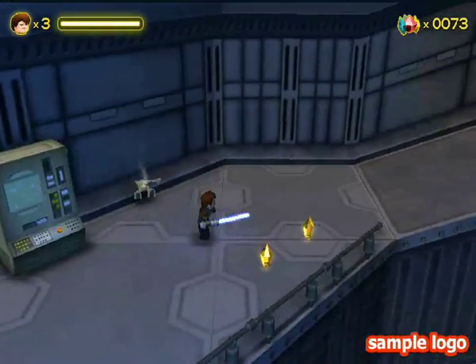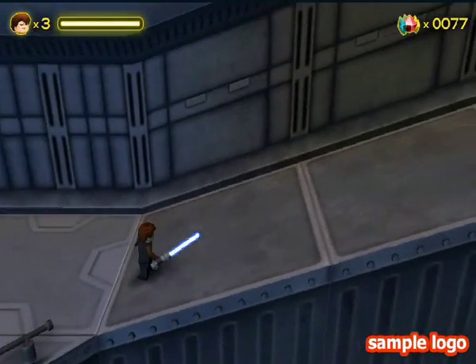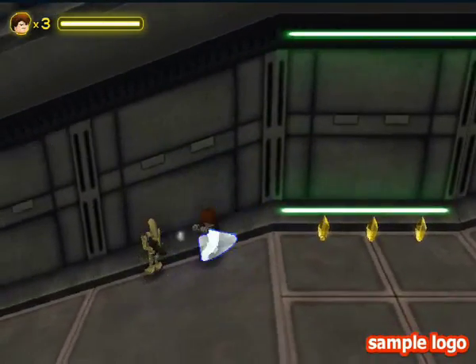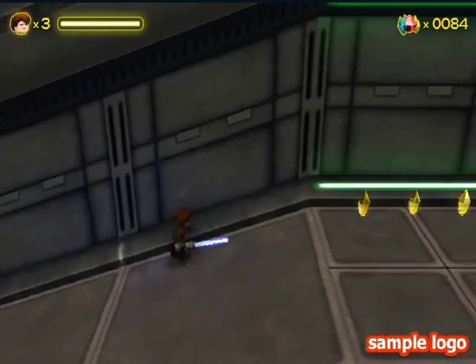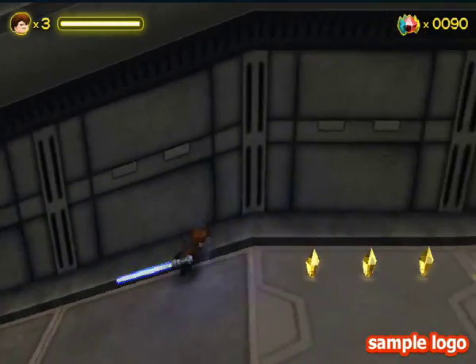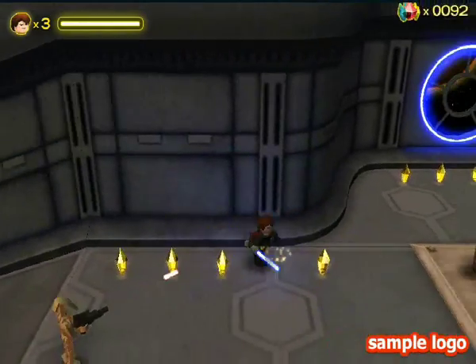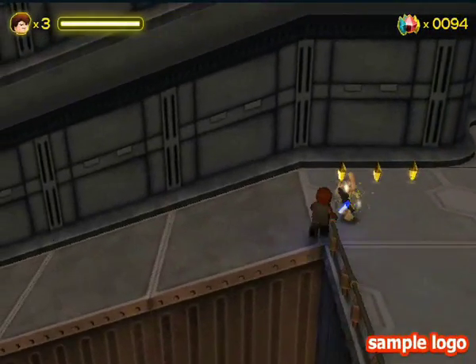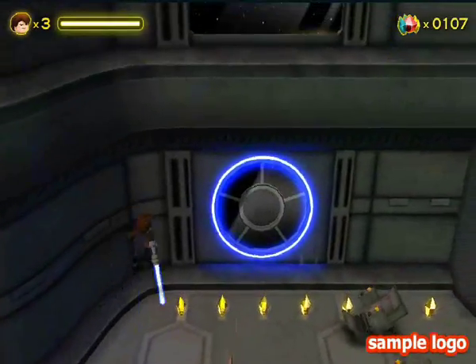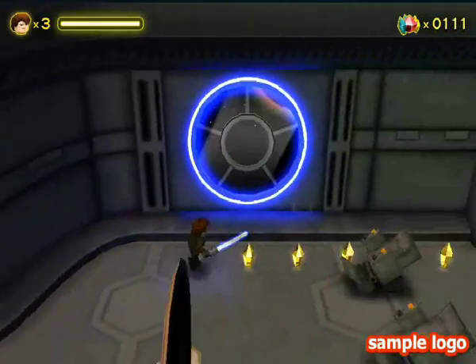My favourite evil Star Wars character would probably be... oh, I can't believe I forgot his name. I seriously can't believe I forgot. Also, to do this dash move, you must press the right arrow twice and then the attack button — that's how you do the fast dash I just did.